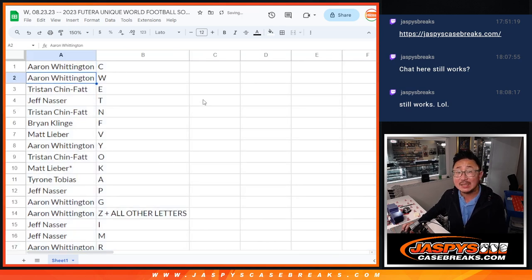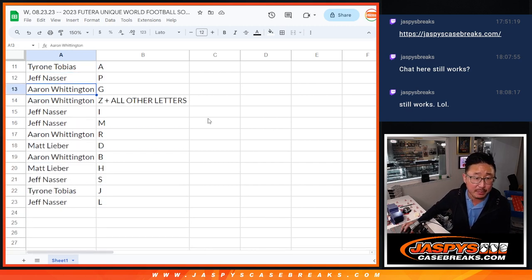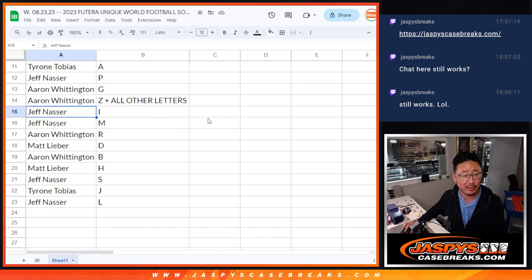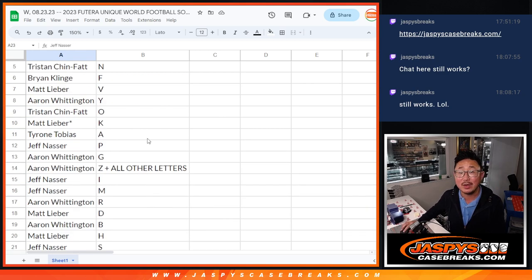Alright. Aaron with C, W. Tristan with E. Jeff with T. Tristan with N. Brian with F. Matt with V. Aaron with Y. Tristan with O. Matt with K. Tyrone with A. Jeff with P. Aaron with G, and Z plus all other letters. Jeff with I and M. Aaron with R. Matt with D. Aaron with B. Matt with H. Jeff with S. Tyrone with J. And Jeff with L.